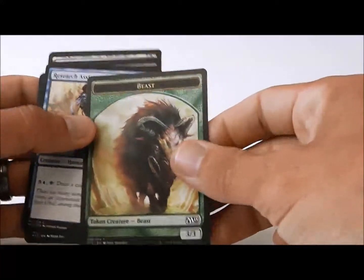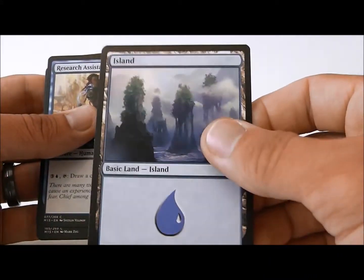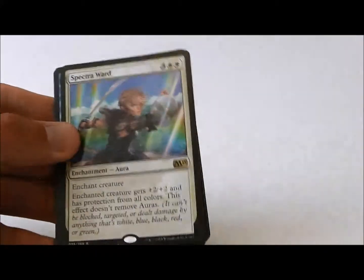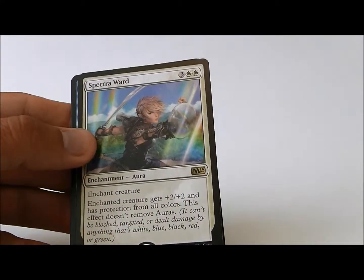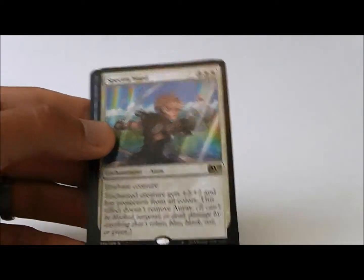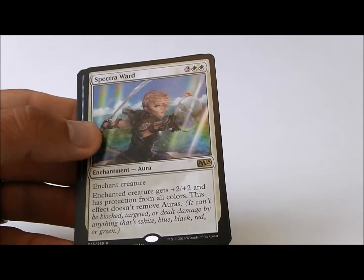I take out the marketing card, which is a token today, the land card, which is an island, and the rare. I love this card. Spectra Ward is hands down first pickable. I will definitely first pick Spectra Ward, and then what I'm looking for is a Heliod's Pilgrim or two, and definitely a Boon Weaver Giant.